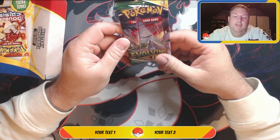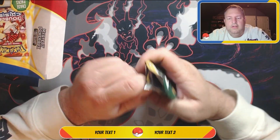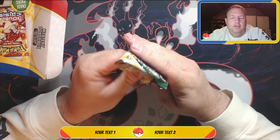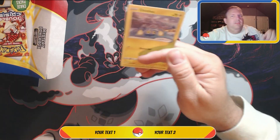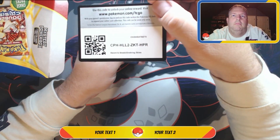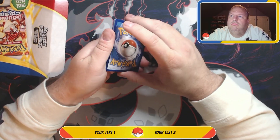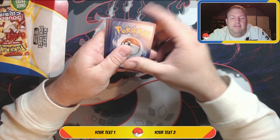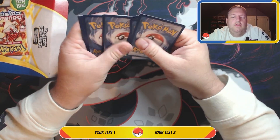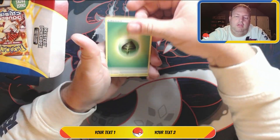We have an Evolving Skies pack — not too shabby. There are definitely some chase cards in this set that I'm trying to get. I still have quite a few sets where I don't have all the cards. I have a complete set of Champion's Path, and I have a complete set of Evolutions. If y'all want to see those, let me know in the comments down below and I'll be happy to flip through the binder.